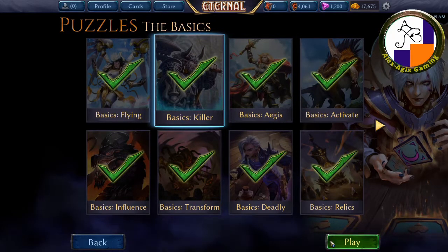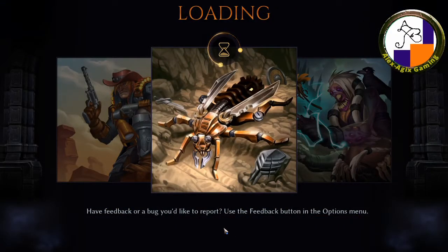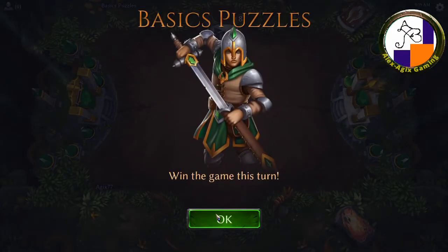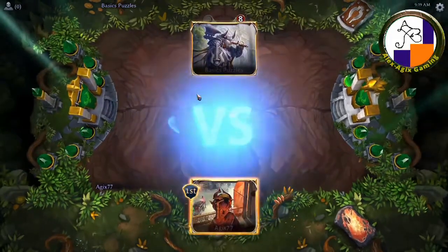Back to basics now — I'm going on to Killer. Pay attention to the title, it's very important. Killer. That's probably, and most likely, how you're going to win. And this is the other important text right here: 'Win the game this turn.' It will sometimes have different conditions, but for now that's the most common one.